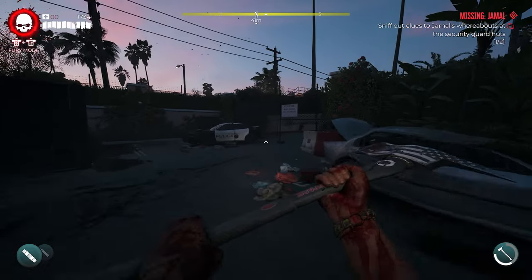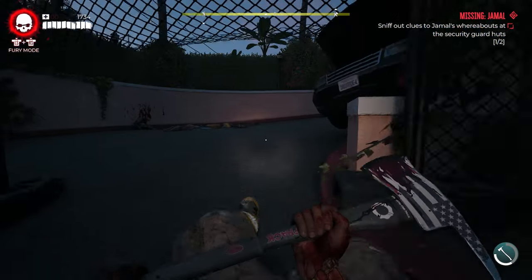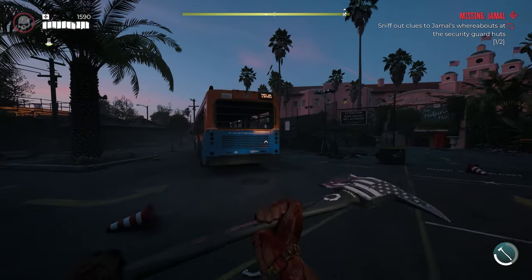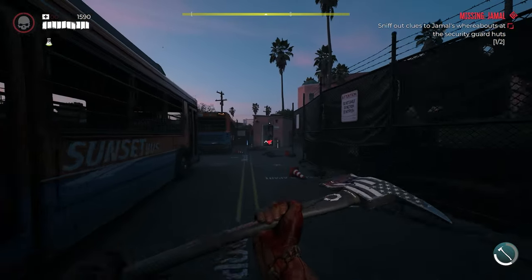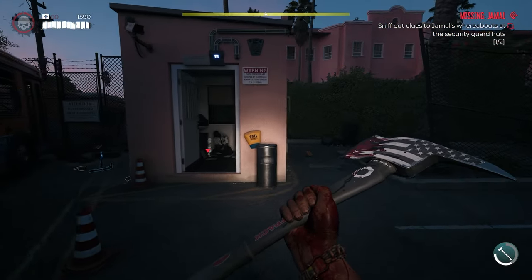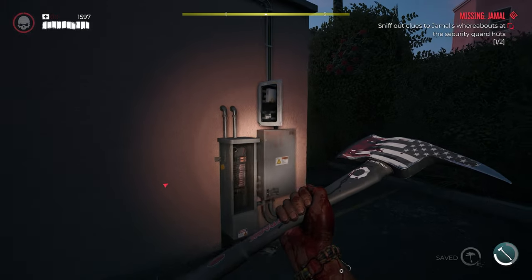Head back over to the right side, go under the fence, and head over to get the remaining clues by the other security guard huts. Continue this way and you'll find some buses, along with a lot of zombies back here. Make sure you take those out, or you can bob and weave if you don't want to engage them.